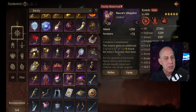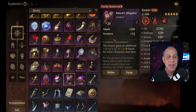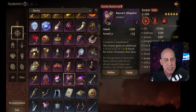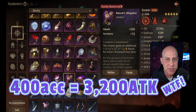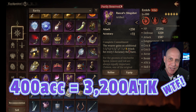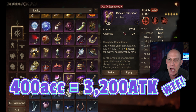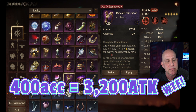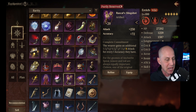This next epic gives additional attack for every point of accuracy we have. I haven't been able to test this yet, but I like seeing attack and accuracy together. I think about Cigarette whenever I see something like this — give me some Cigarette attack, give me that accuracy so she can land her debuffs and then give me even more damage. I don't know if I want to load up Cigarette with like 400 accuracy; maybe it'll be worth it. The most accuracy we need most of the time is 300 at endgame.